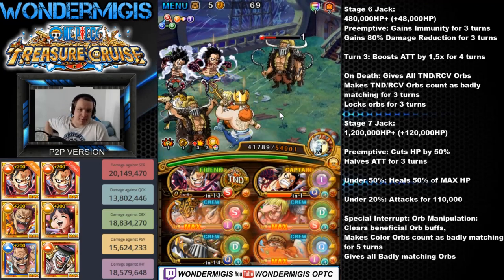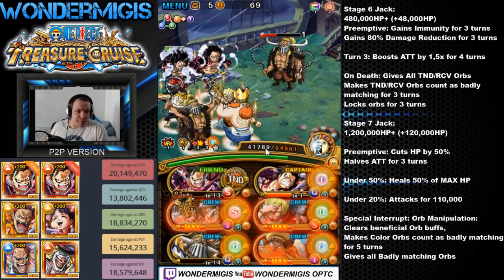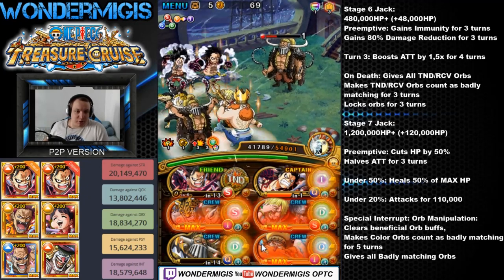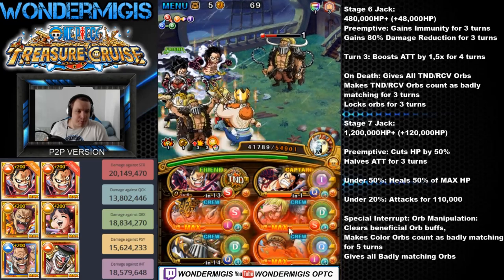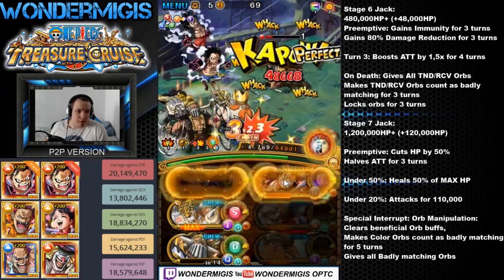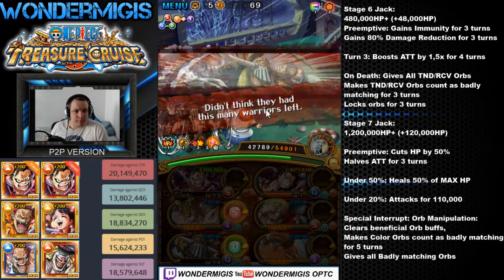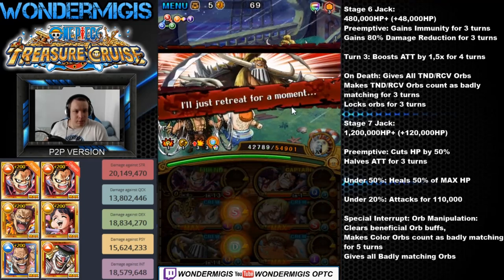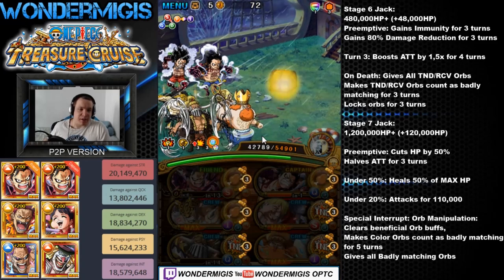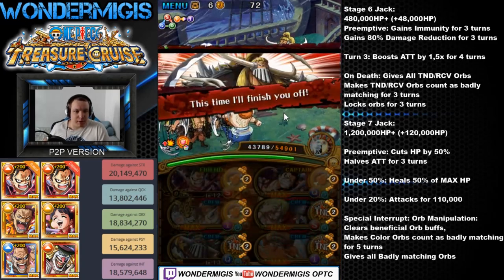We'll get some matching orbs for the final fight. After the Snake Man special, just be sure to hit your 3 perfects to get a better orb boost for the next stage, and we will be good to go. We got a matching orb for Treasure Map Luffy, which will be quite enough.